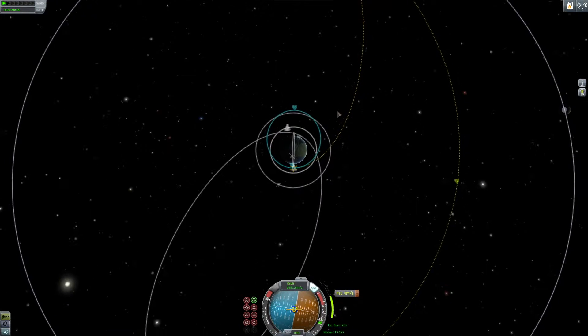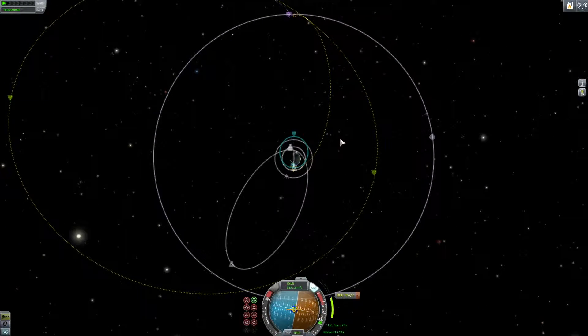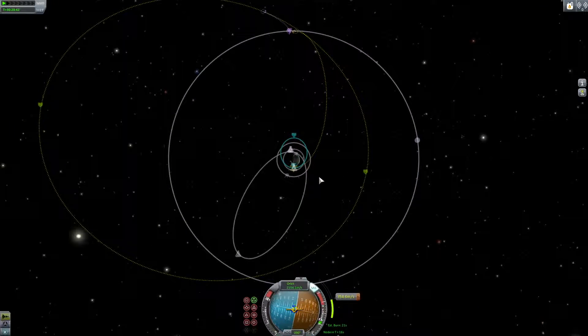The explosion that happened there was just the decoupler getting burnt up by the engines — nothing major happened there. As you can see, the slow expansion of our orbit outwards — as it gets larger, the orbit expands further outwards exponentially.